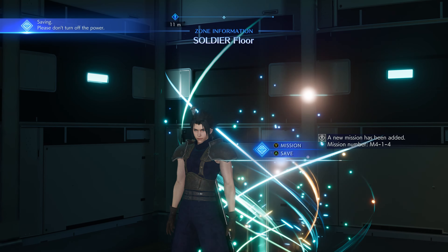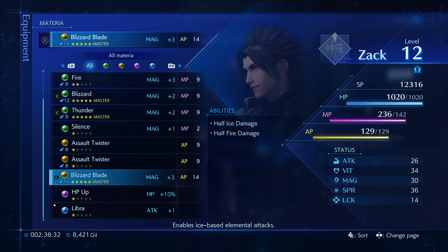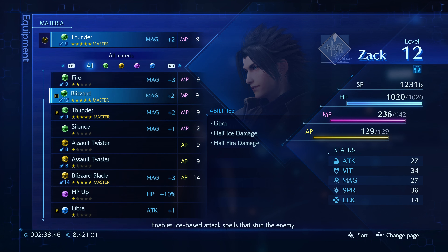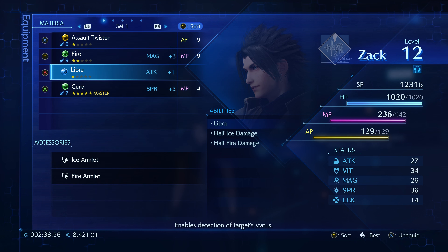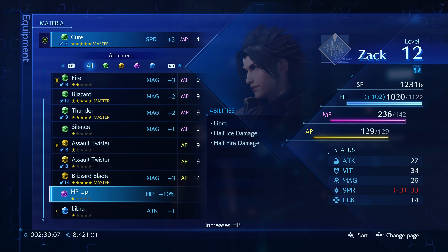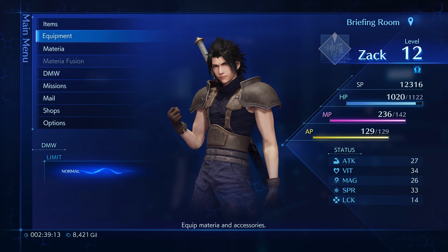I want to see what Libra does, actually. Everything's mastered. Let's switch out Blizzard Blade — this one gives attack plus one, enables detection of target status. Sure. And then maybe a fire. Salt Twister? I want that on X, and then fire. That's fine. Libra I think is passive. I can keep Cure, or maybe HP up — it's kind of the same thing. That way I can level up four things at once.